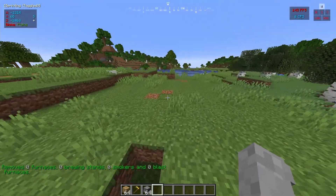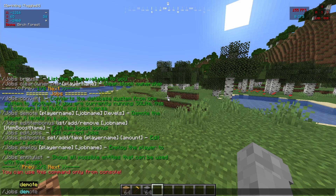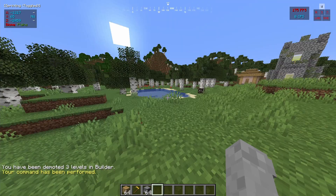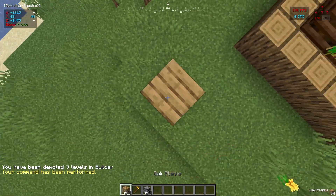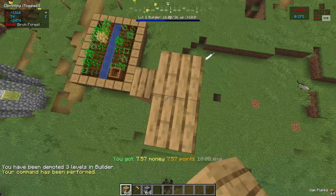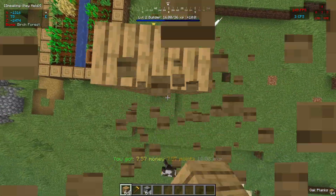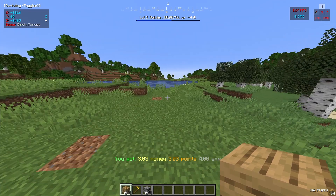And if we own the furnace, then others will not be able to use jobs demote. So that would demote us from builder however many levels we want. So let's say I'm at level five, let's do three, and now we've been demoted three levels. So if we build up again just a few blocks here, you can see we're now level two again instead of level five like we were, which is very cool.